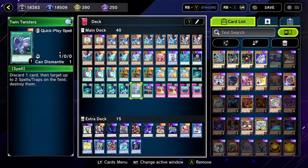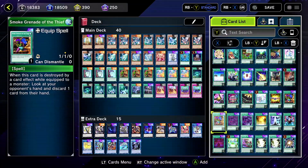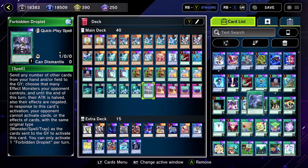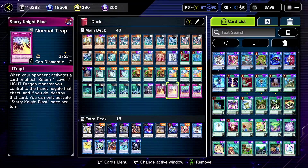Maybe change Twin Twisters for Harpie's Feather Duster if you want backrow removal. Why didn't I do that? You know what, let's change that right now — forget the list I have. There we go, Harpie's Feather Duster now.